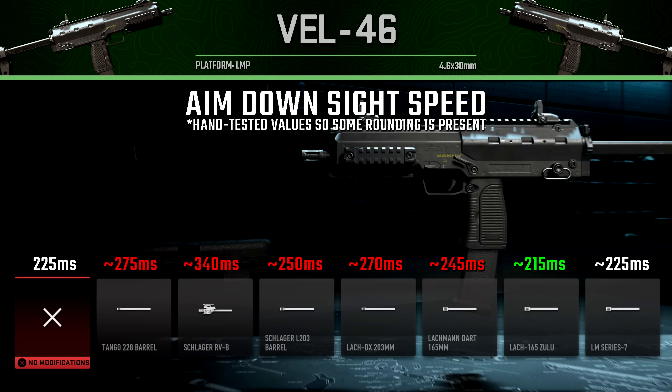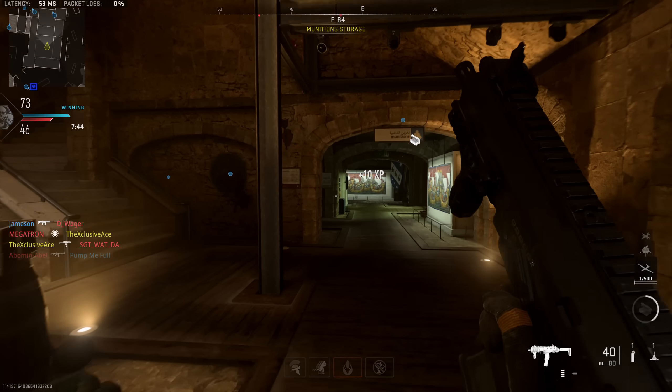Finally for the barrels, looking at how they impact aim down sight speed: the Tango 228 barrel, which has given us the best benefits to recoil and range, does noticeably hurt ADS speed — though it's still somewhat reasonable at 275 milliseconds. The second barrel just destroys ADS speed; I would never consider using it at 340 milliseconds for an SMG. The other barrels don't have a massive impact in either direction. The final barrel produces basically the exact same ADS speed as the base gun — the improvement is so small I can't see any difference even going frame by frame in video editing software.